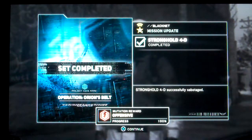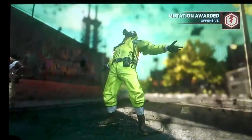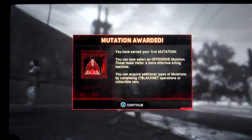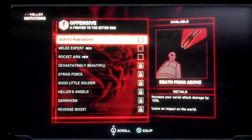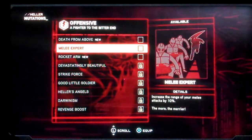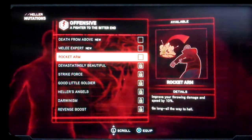Now we have our first side mutation, and it is offensive. So obviously, offensive upgrades will make you better offensively. We have death from above, which increases aerial damage, melee, which increases your melee attack damage, and throwing damage.